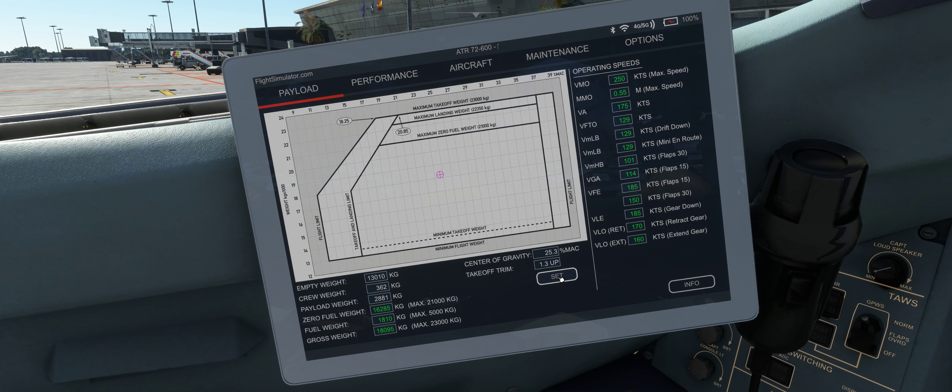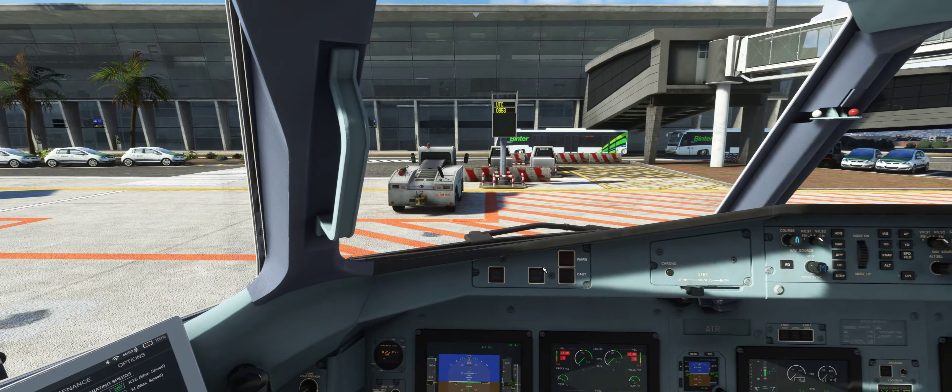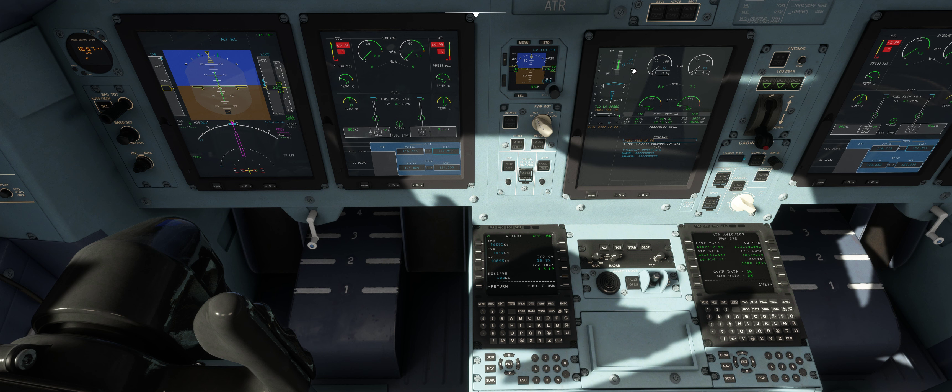We'll leave the rest for the moment — we're just talking about the payload. If we press Set here, as we understand it we're setting the trim. Let's have a look — yeah, 1.3 upper, set. So we're set for takeoff. Just to note: changing this value in the EFB is not going to change the actual fuel in the tanks.